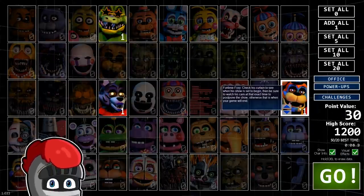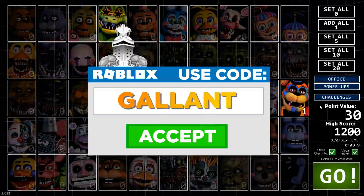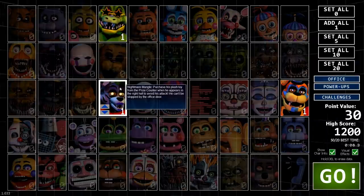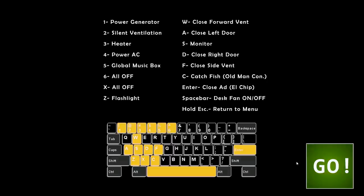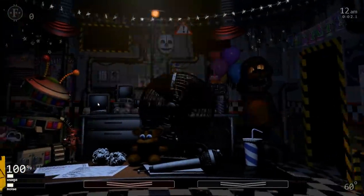But before we get started, make sure you guys are subscribed to my channel and hit the bell icon so you never miss any of my daily videos. You all already know I'm super bad at these types of games. But Foxy, Nightmare Mangle, and Funtime Foxy, they should be pretty easy, right? Purchase his plush toy from the prize counter when he appears in the right hull to avoid his attack. That's easy, I could do that! We're gonna set them all to one and try our best. All I gotta do is check the cameras and then buy something. That's super easy!